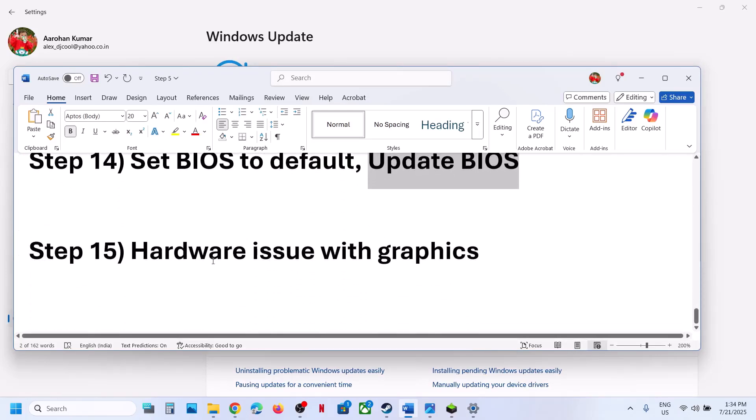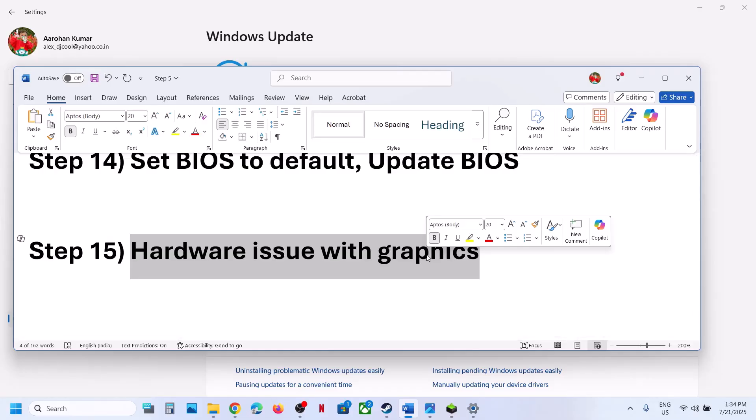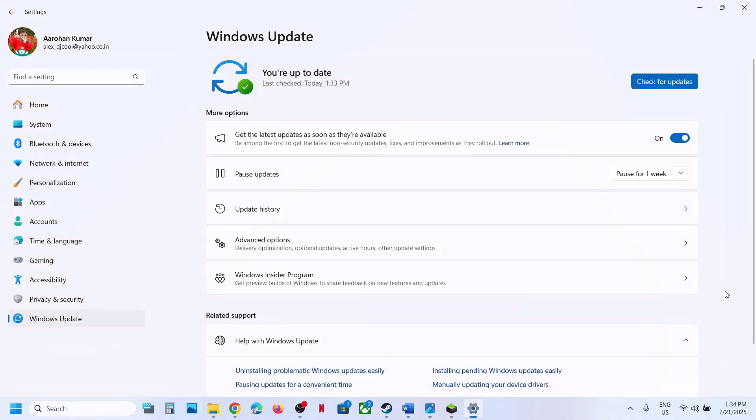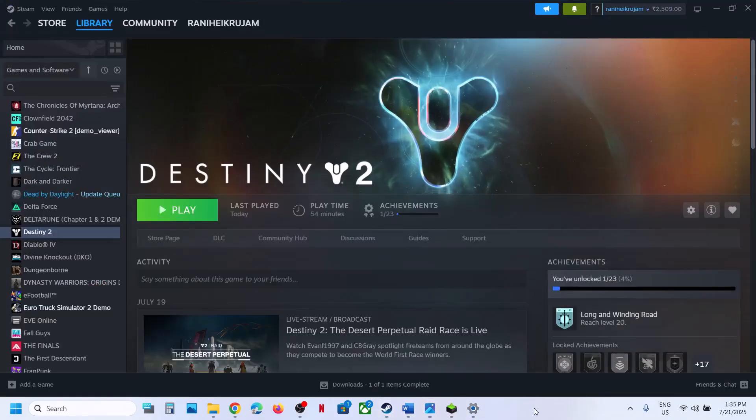The last step is to run a hardware test for your graphics card. If there's a hardware issue with your graphics card, you can contact your system manufacturer to run a test. If there is a hardware problem, you may need to upgrade or replace the card. One of the steps shown in this video should help fix this error. Thank you so much for your time — please like this video and subscribe to my channel.